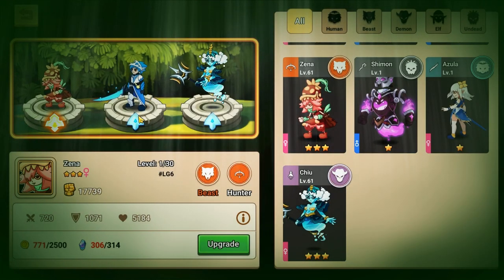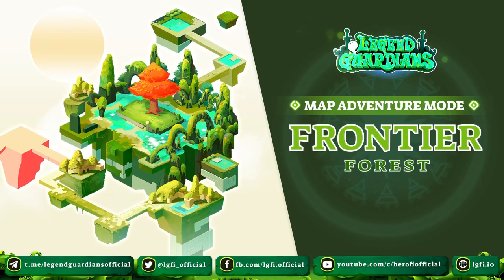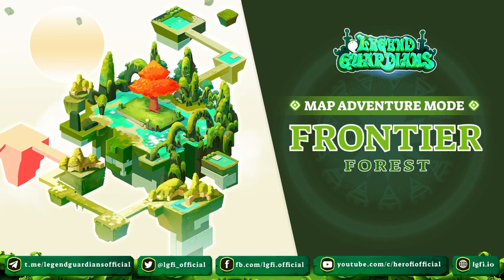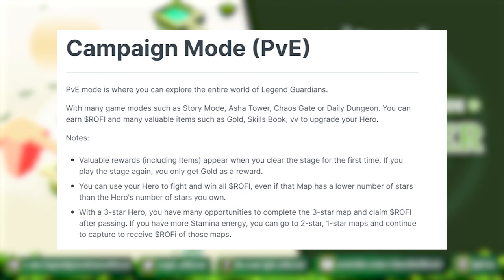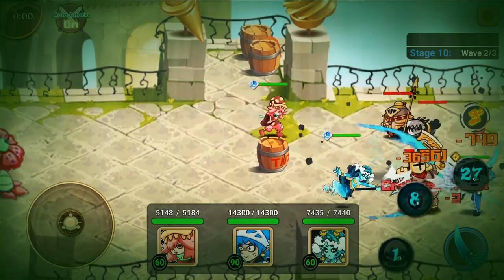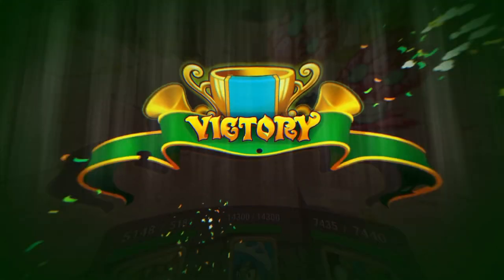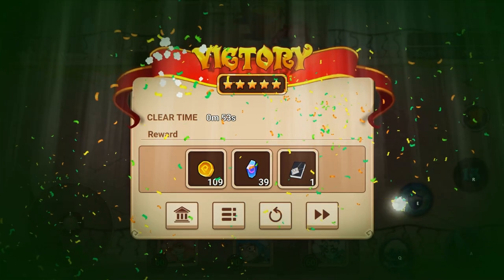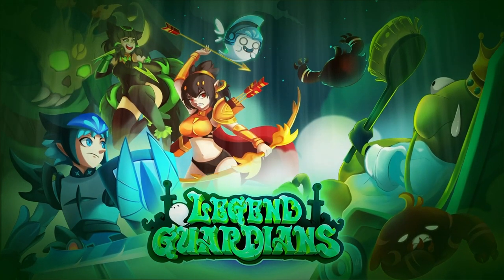Now let's get to the gameplay. There are two modes in Legend Guardians: Campaign Mode and Arena Mode. Campaign Mode is the PvE aspect of the game, where you can explore the world and fight monsters. There are many upcoming modes on their campaign, such as Story Mode, Asha Tower, Chaos Gate, and Daily Dungeon. In campaign, you can earn RoFi and other in-game items such as gold and skill books to upgrade your hero. Arena Mode is the PvP mode, where players can fight other players to increase their rank on the leaderboard. The higher your rank, the more RoFi you can earn. You will need arena tickets to fight here, but the game will give you two free fights in the arena per day. The game modes are pretty similar to HeroFi, so players coming from that game won't be a stranger to this game.